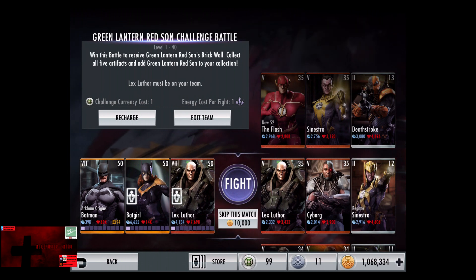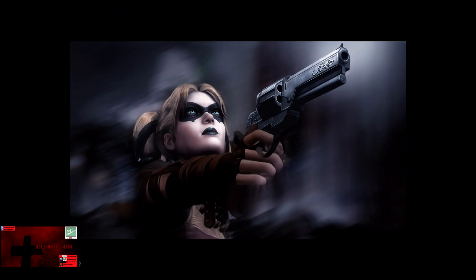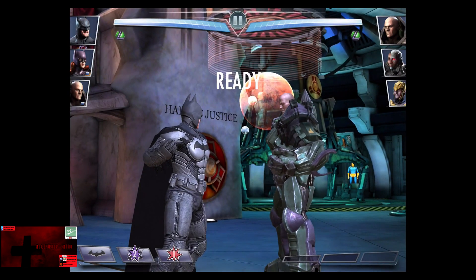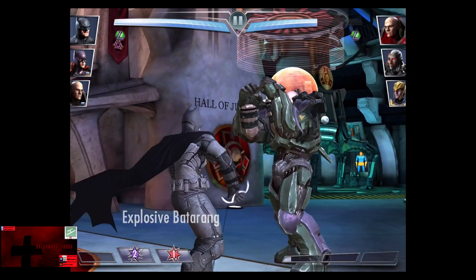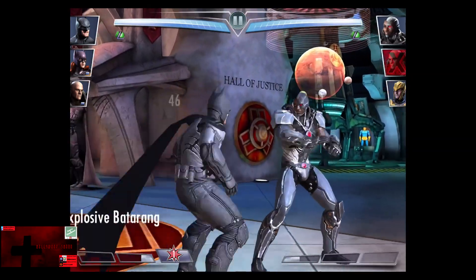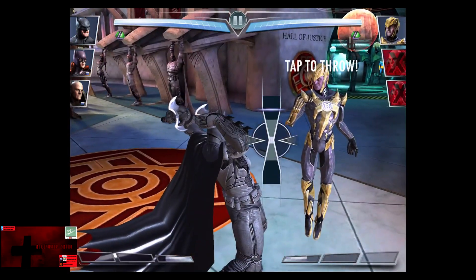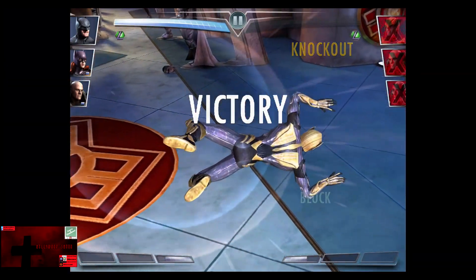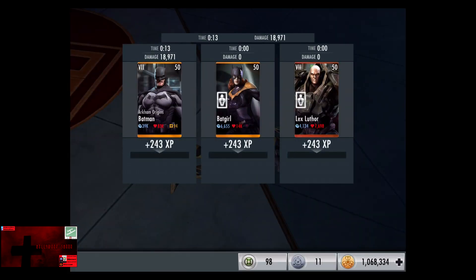In the eleventh matchup we have Lex Luthor, Cyborg, and Regime Sinestro. All cards gain a level of 35. Skip the match, it's 10,000 credits. Cyborg comes in, Cyborg also takes the 200%, and Sinestro also hits 200%, so we're at about 12 for 33 for the victory in the eleventh fight. 243 XP, 660 credits.